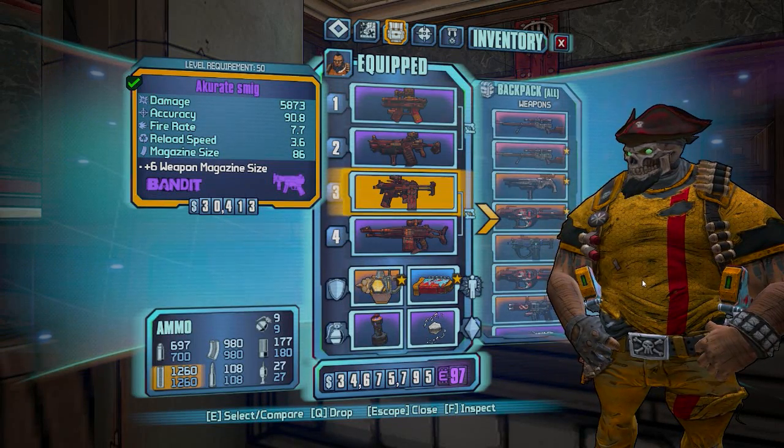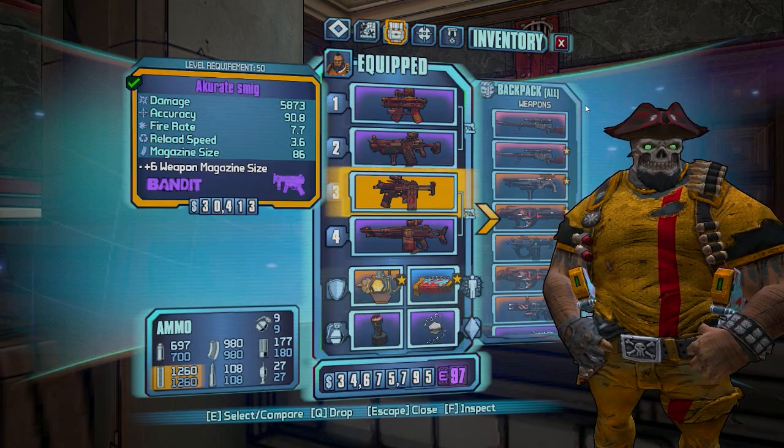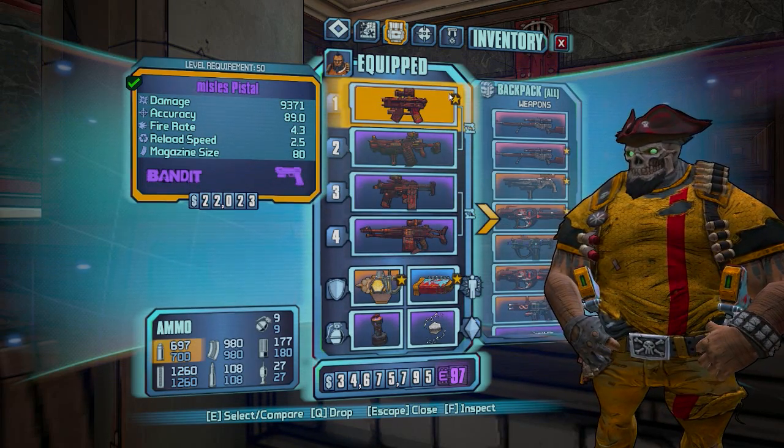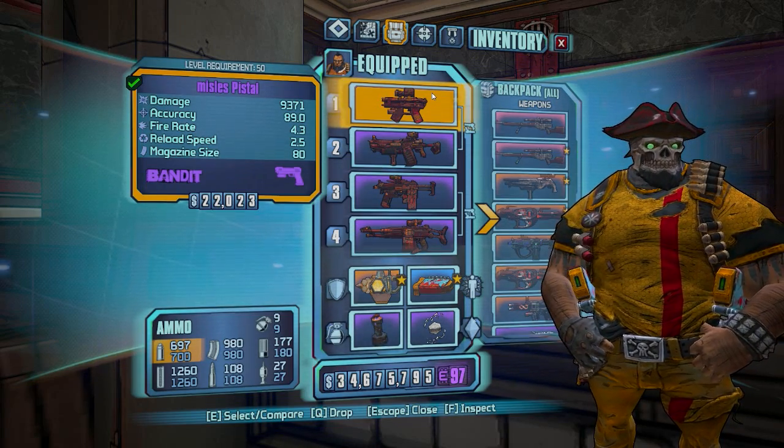Hello and welcome to another video where we'll be going over the mechanics in Borderlands 2. For this video we're gonna go over critical hits. Critical hits are split into two sections: critical hit multiplier and base bonus.